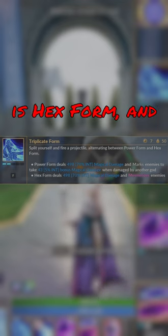Her second form is hex form, and this deals damage and mesmerizes the enemy. Hekate switches back and forth between these stances, so if you're in the power stance, you use the ability, you'll go to the hex stance, and vice versa.